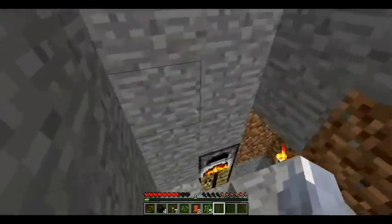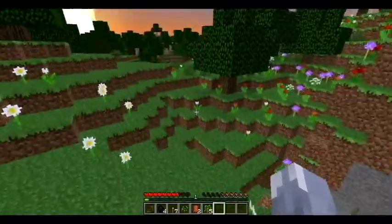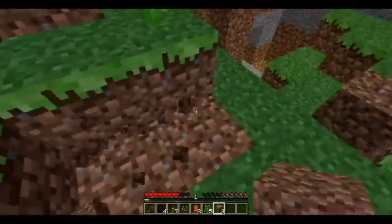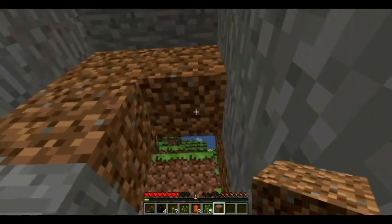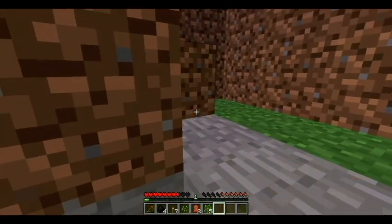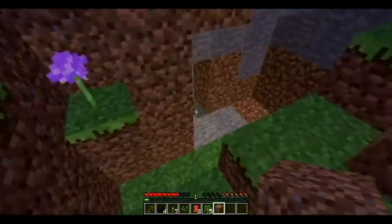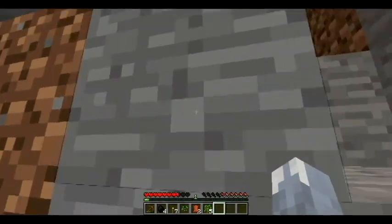It's getting to nighttime and the video is probably ending, so let me gather some dirt so the mobs at night won't be able to attack me. I blocked off the entrance — actually, I'd like to keep a little hole there, but not where a mob can actually reach. If any mob comes and tries to attack me, I'm just going to hit them through this hole. Really funny strategy.